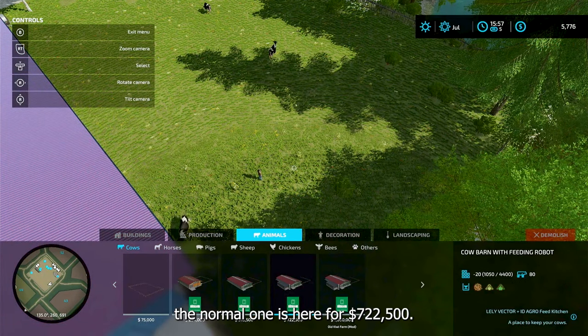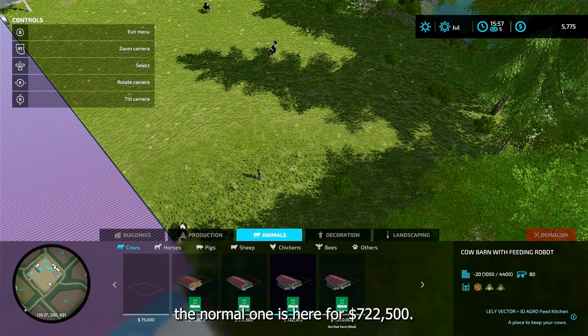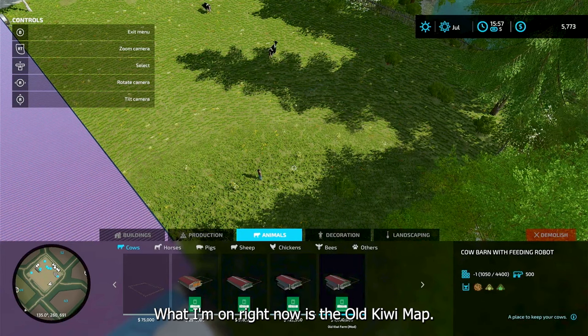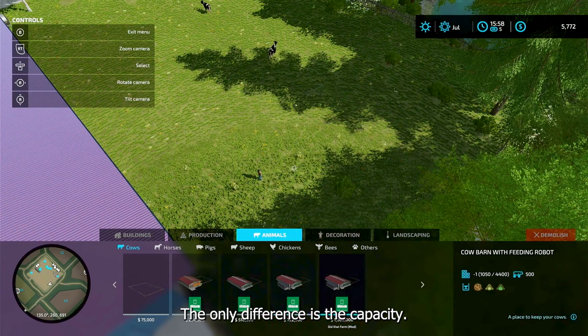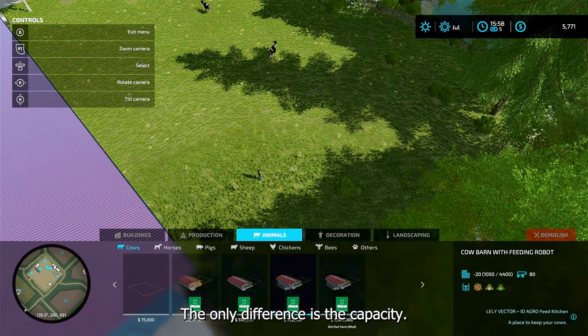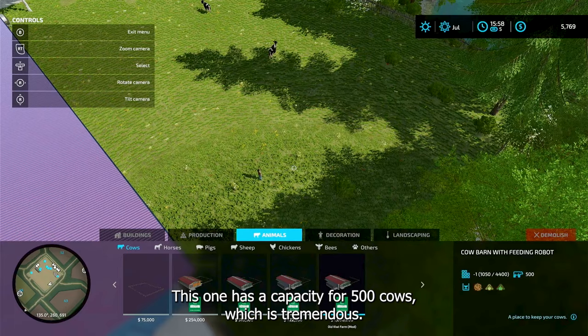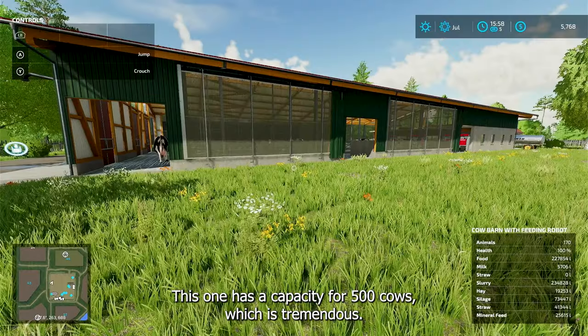The normal one is here for $722,500. What I'm on right now is the old Kiwi map, so this one is a thousand. The only difference is the capacity — the regular one has 80, this one has a capacity for 500 cows, which is tremendous.